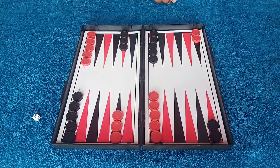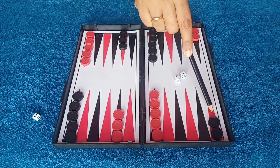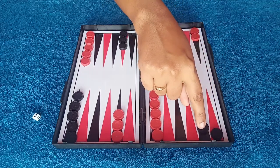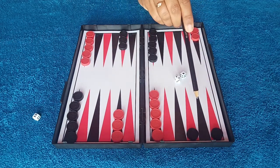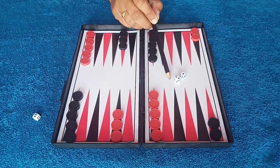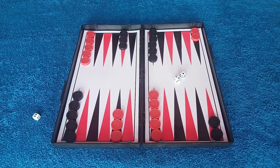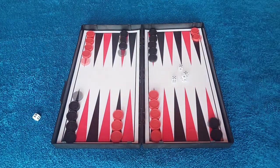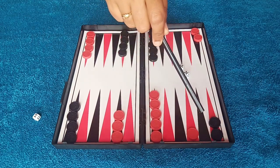Now let's look at checker movement. When you roll dice — for example 2 and 1 — you can move one checker 2 spaces and another checker 1 space, or move the same checker first 2 then 1 spaces. Checkers move from higher-numbered points to lower-numbered points — from 24 toward 1. The goal is to move all checkers to your home base and then bear them off the board.